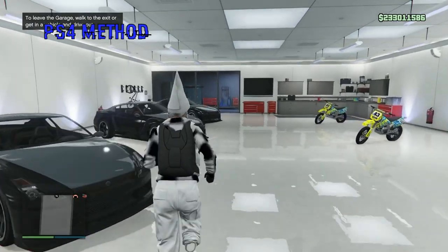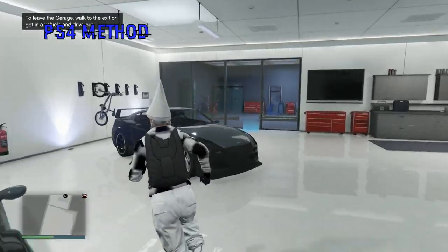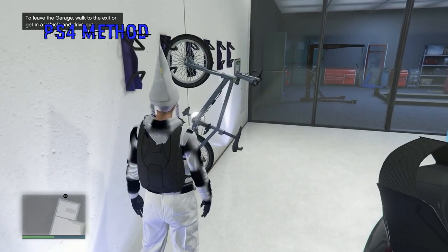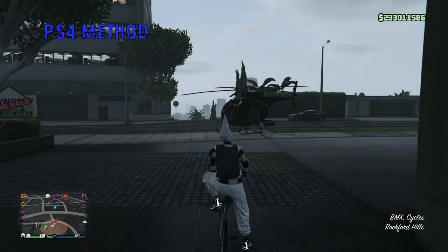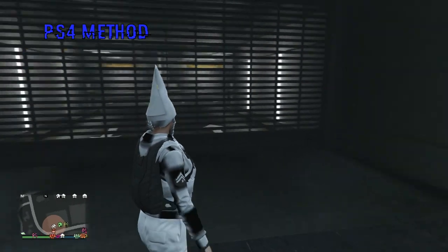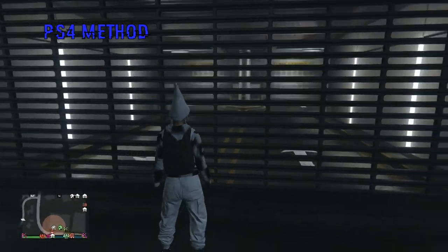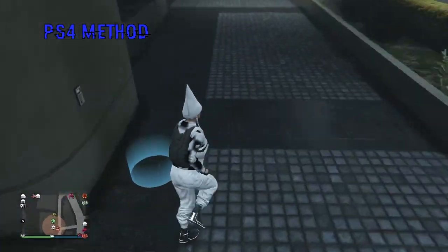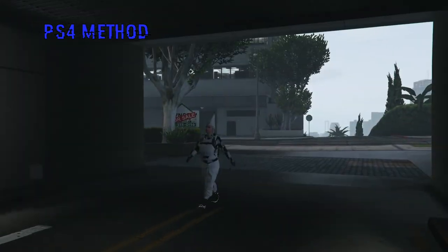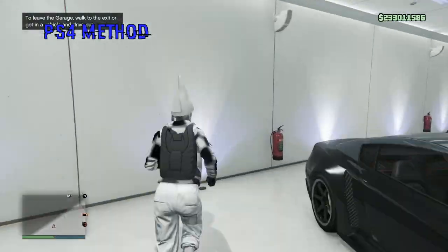As you can see, I have a BMX bike purchased and an RH8 in slot 1 — that's what you need in this garage. I'm going to press right D-pad to get onto the BMX bike. Once I'm outside, I'm just going to hop off the BMX bike and enter directly back into the garage I just came out of. Make sure this garage is at the top of your mechanic's list.